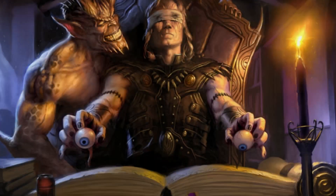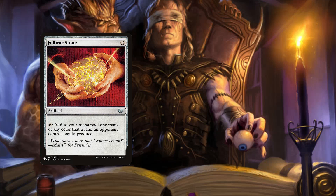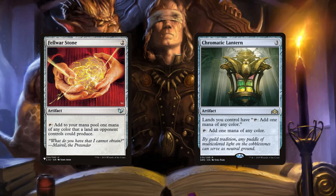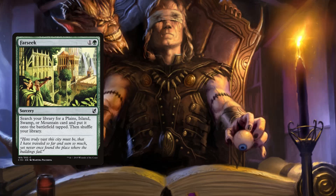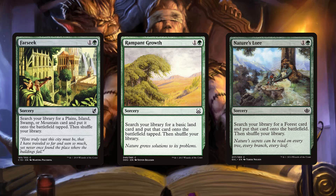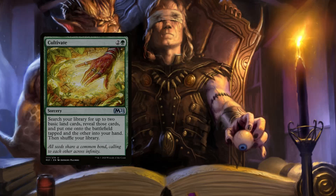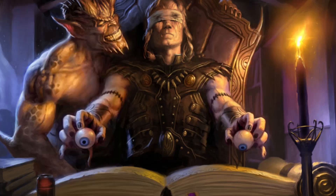We start this deck tech like we always do with the essentials: ramp, card draw, and removal. For artifact ramp we're running Sol Ring and Wayfarer's Bauble, which can fetch us a basic. Fellwar Stone taps to add one mana of any color a land an opponent controls could produce, and Chromatic Lantern fixes our mana. For two-mana ramp we've got Farseek, Rampant Growth, and Nature's Lore — we're running all the triomes so Nature's Lore can really fix our mana. At three mana we've got Cultivate and Kodama's Reach, which each fetch a basic to hand and a basic on the field tapped.